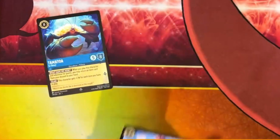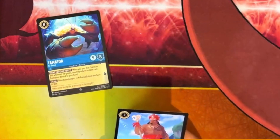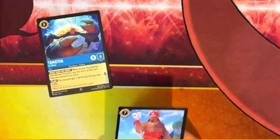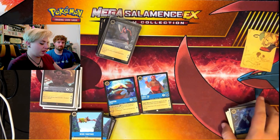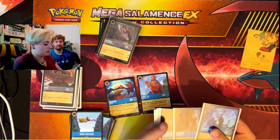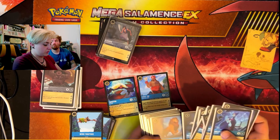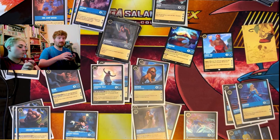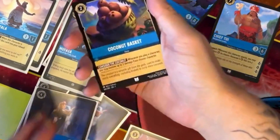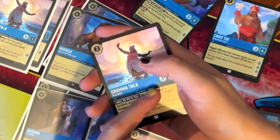Tamatoa definitely does bits. Chief Tui is a good card as well because he's got support for a three-six — he's very expensive but he is a throwdown. Tamatoa might be more of a boss card, which means you could look at replacing one of your actual boss cards. Our additions include a fourth coconut basket, a third Grandma Tala — we want to get four but we've only got one extra at the moment.